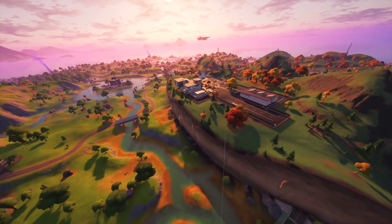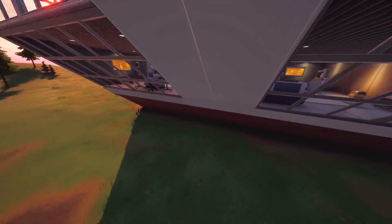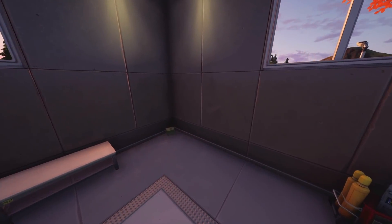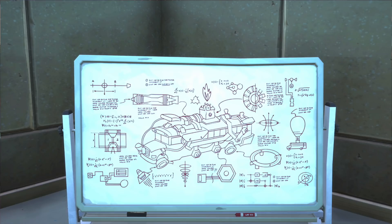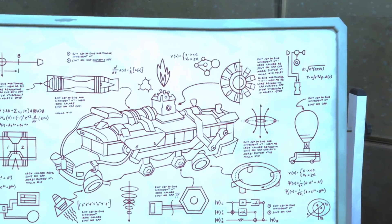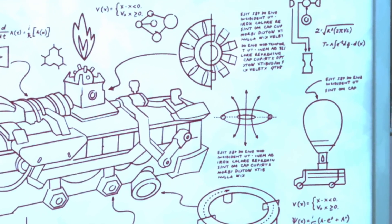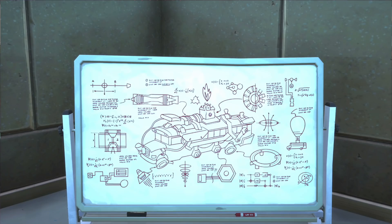Now if we head back over to Stark Industries we do have Iron Man's plans. They usually spawn in the corner inside of his office - they're not rendering right now but here's a screenshot of them. You can see by looking at these plans we have a few different theories of what's going on. The main one I want to point out is the little suction device on the right side, which either resembles reversing a black hole type theory or even traveling to another dimension or connected universe.